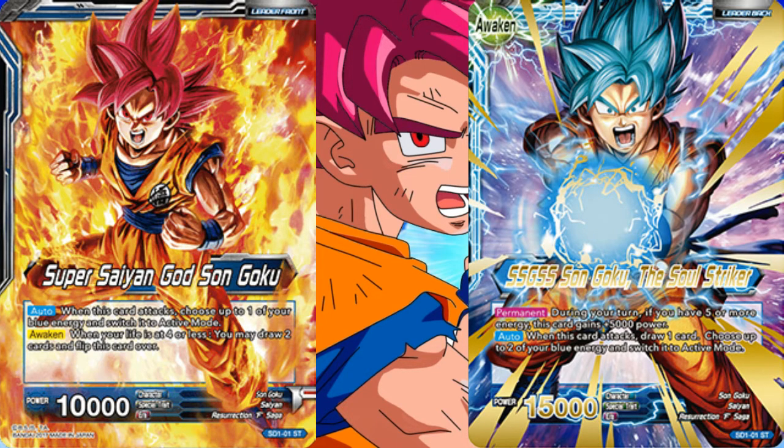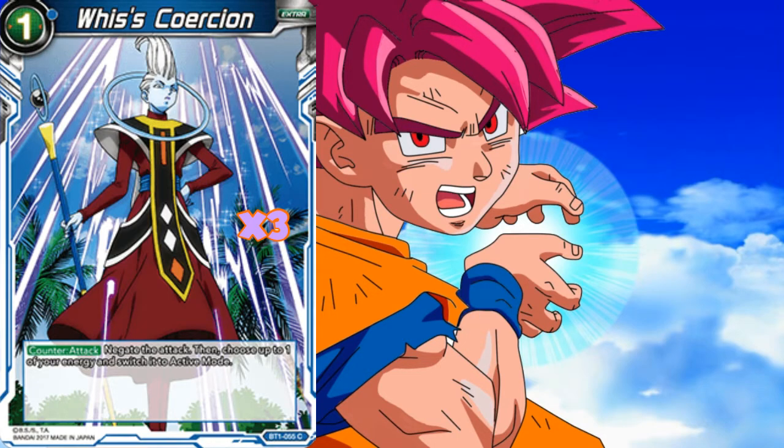Starting off with the extra cards: three copies of Wise's Coercion. I do like to be able to play some defense in the deck, and either side of our leader can untap us enough energy to fire one of these off. Try to avoid charging these cards, as it is nice to be able to play back-to-back negates on our opponent.